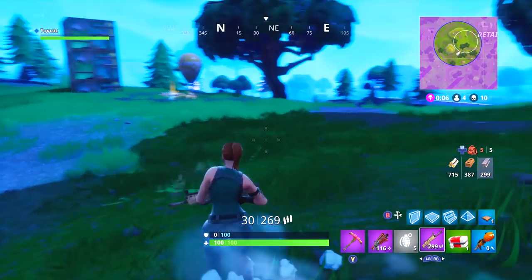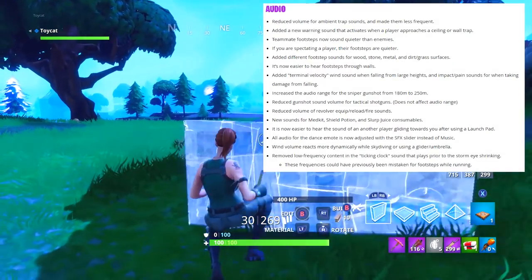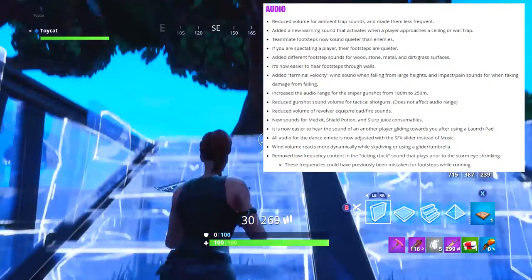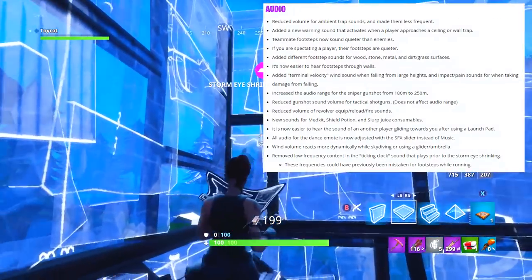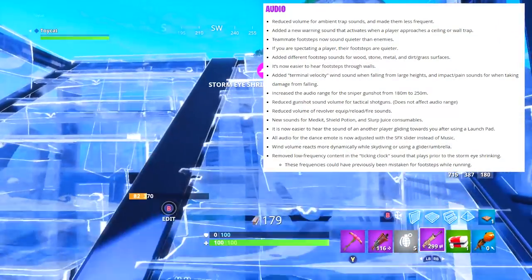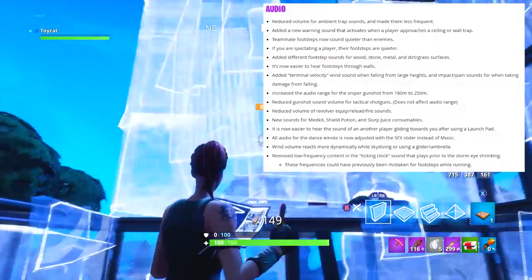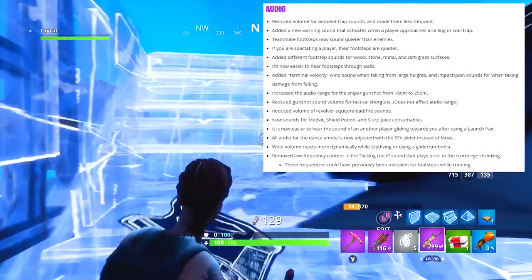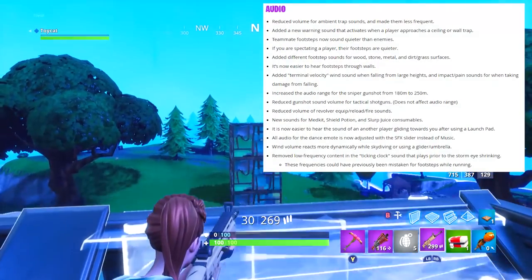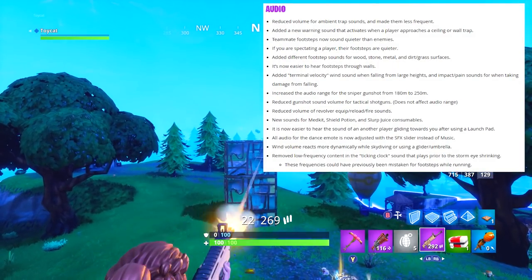They also changed some audio to make ambient traps trigger less frequently, and added a new warning sound that activates when a player approaches a ceiling or wall trap. Teammates' footsteps now sound quieter than enemies' — that's a big deal. It's now easier to hear footsteps through walls, as they've reduced the damping on them. Basically they've reworked the audio engine quite a bit.